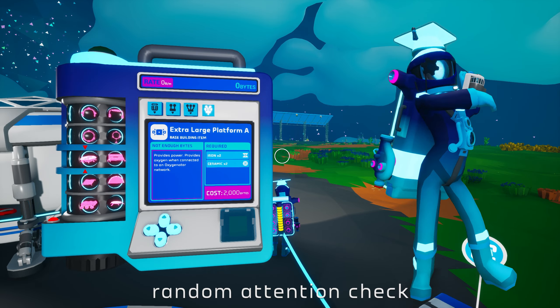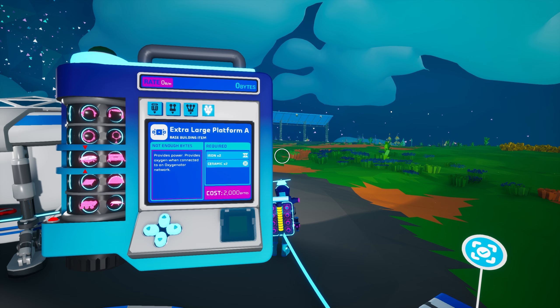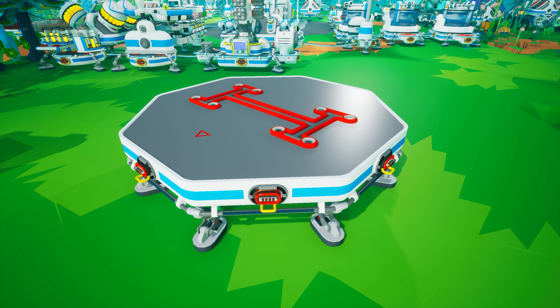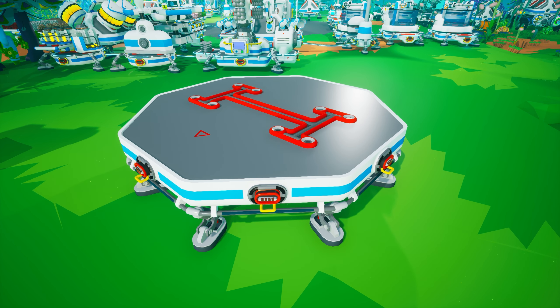That brings us to the extra large platforms, beginning with Extra Large Platform A. You can unlock this one in the research catalog with 2000 bytes and it is created on the large printer from two iron and two ceramic. This octagonal platform features eight power cables and a single extra large tier four storage slot.